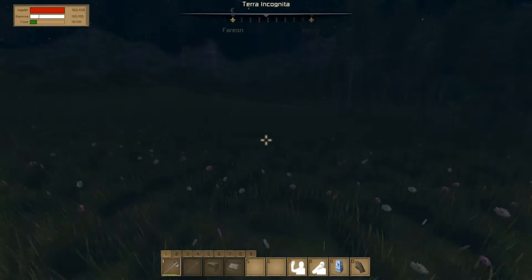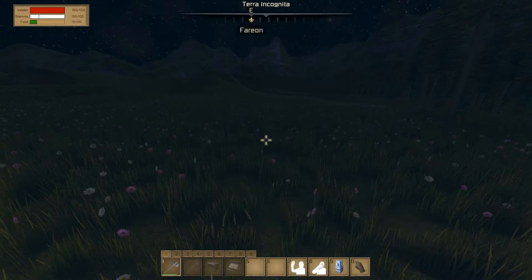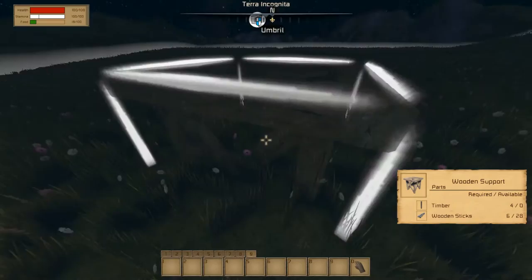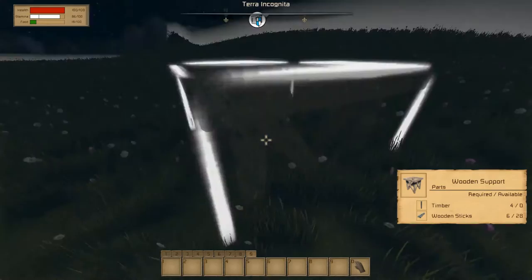Let's see what we can craft — a crafting table, that's good. I want wooden supports because I want to start building right away. My house is going here — it's nice and flat so we can start farming too. I'll move the house placement a little bit, and place it right here.